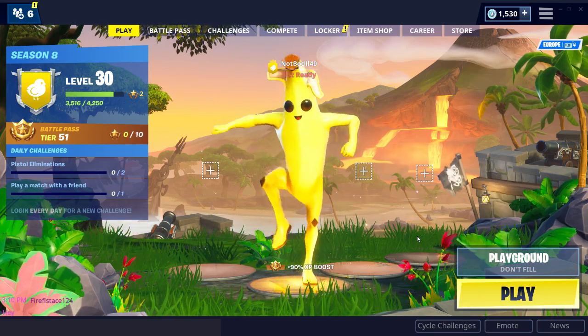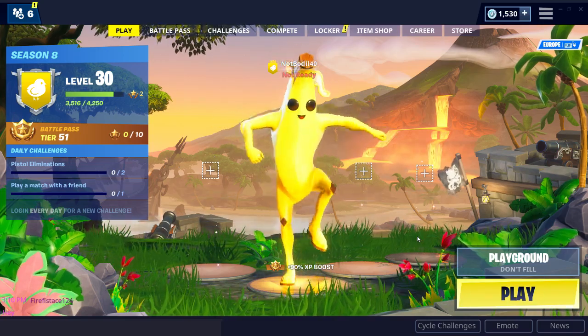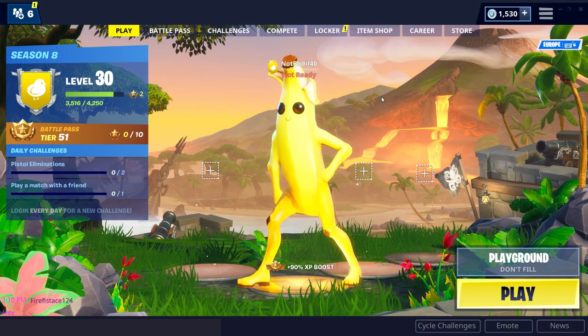That was the Durr Burger phone number and the Pizza Pit phone number on the Big Telephone, west of Fatal Fields and east of the Block. I'm gonna have another video showing all the challenge locations for week 8 really soon, as soon as they release. But that's gonna be it for today's video.